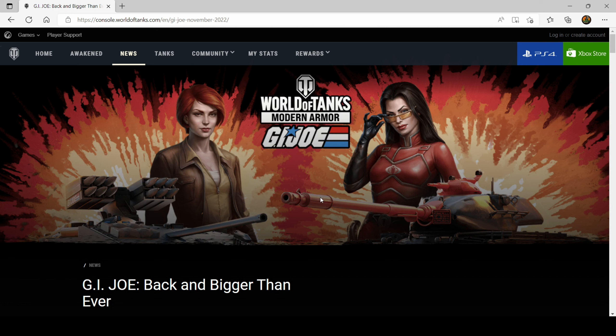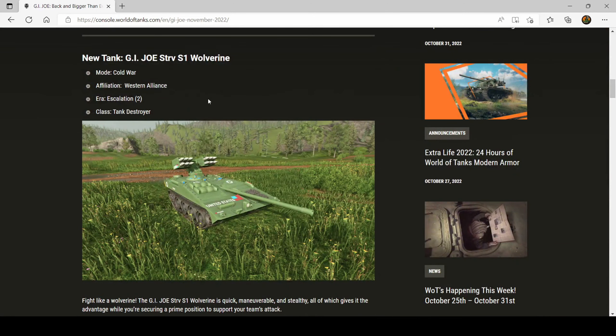Hello everyone and welcome back to the channel. I'm Robbie Rhino and as you can see G.I. Joe has made its way back inside World of Tanks Console with the release of two brand new premium tanks. We have a World War 2 premium tank and a Cold War premium tank, and the Cold War one is the one we're going to be looking at in today's video. The Cold War premium tank is the G.I. Joe Stritzfarn S1 Wolverine, an Era 2 Western Alliance tank destroyer, and if it looks familiar to you that's because it is a Swedish tank destroyer, the same as the ones we have in the World War 2 game mode.